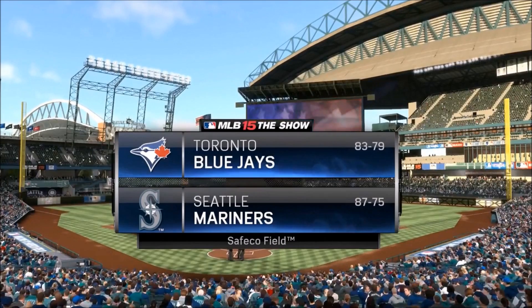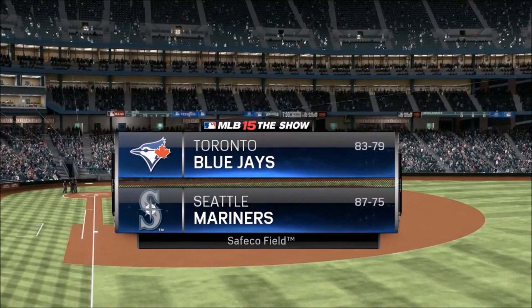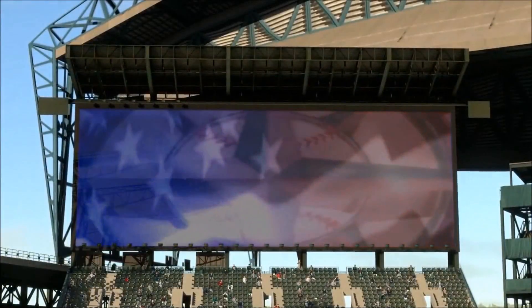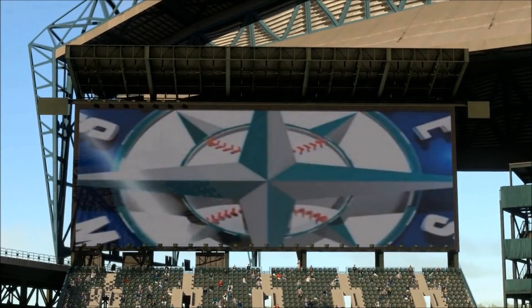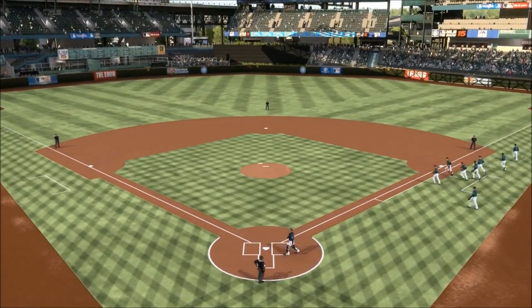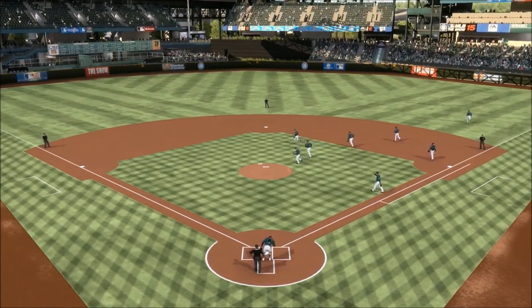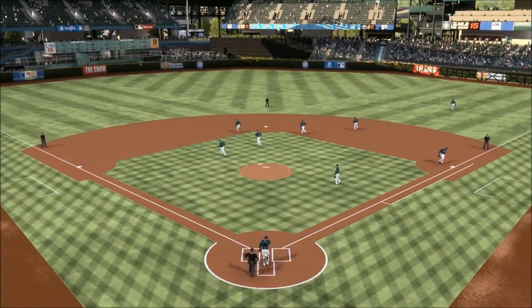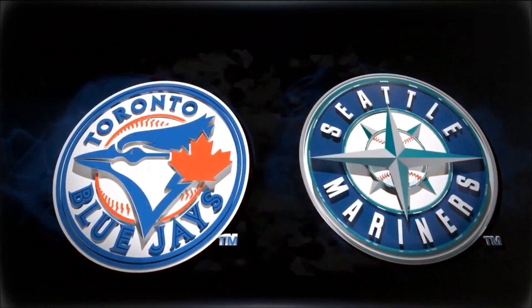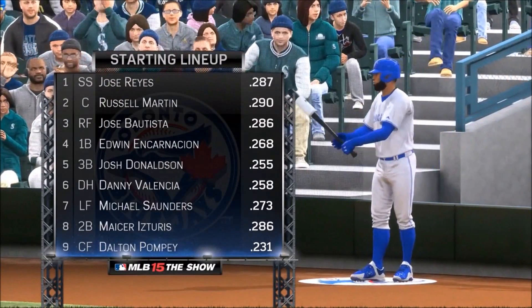One of the areas that The Show has always excelled at is in its presentation. As cliche as it may sound, it really feels like you're playing a baseball game that you could watch on any given day. The logos, team introduction, highlights, and banners are all spot on, and while some diehard fans might notice some discrepancies between the game's rendering and its real-world counterpart, the attention to detail in the color of the grass, all the way down to the Under Armour that some of the players wear, is astounding. And you can really tell that Sony San Diego really wanted to make this as authentic as possible.